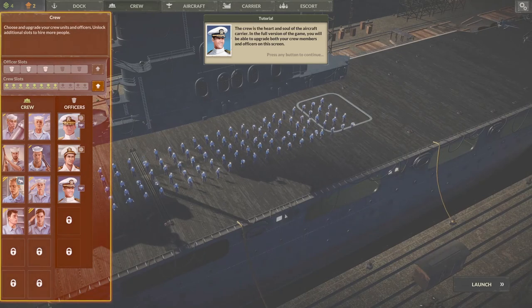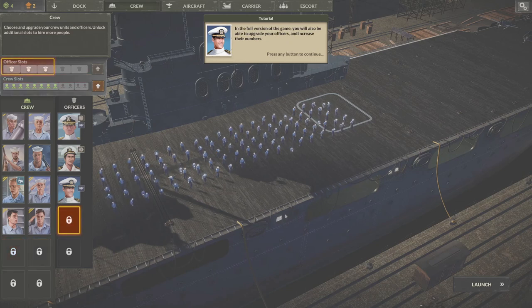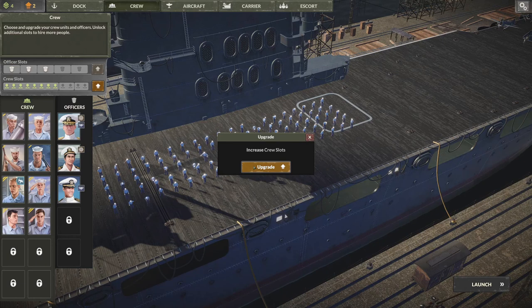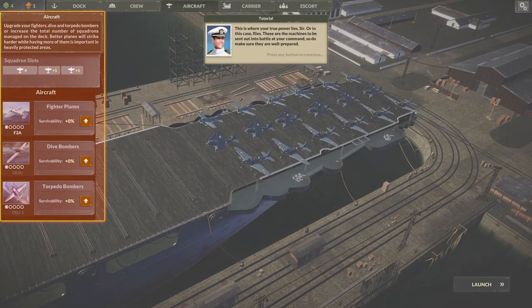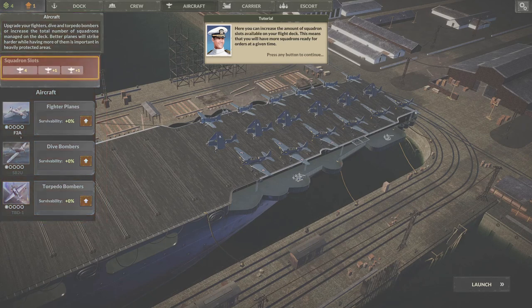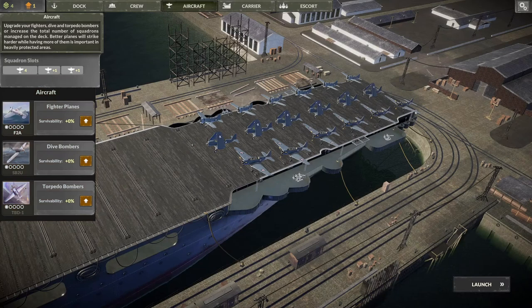In the full version of the game you'll be able to upgrade both crew members and officers. The amount of crew slots on the ship can be upgraded here, increasing the number of crew members on the carrier. You can also increase the amount of squadron slots available on your flight deck, meaning more squadrons ready for orders at a given time. You can also upgrade each aircraft model, improving their efficiency in battle.